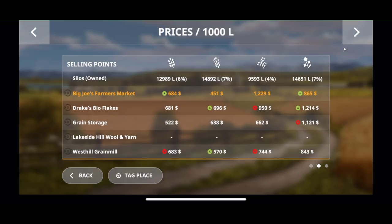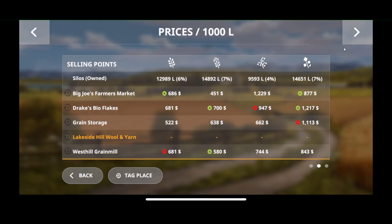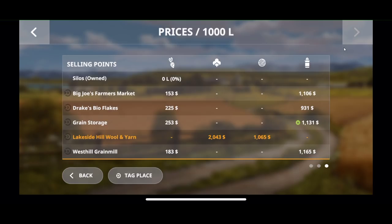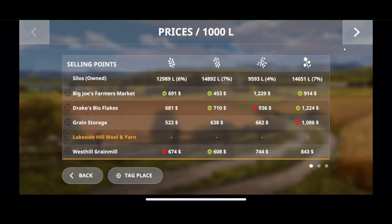We have a silo with product in it. Let's go through the crops real quick. We have wheat, barley, oats, canola, sugar beets, cotton, and wool. Cotton is worth a ton — so if you have a big field, it's worth planting. We have milk, sunflowers, soybeans, corn, and potatoes. We've got all the crops that are in the full version of the game — pretty sweet.